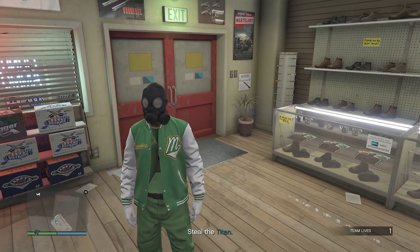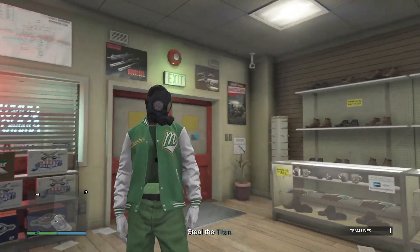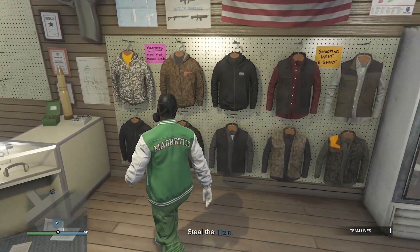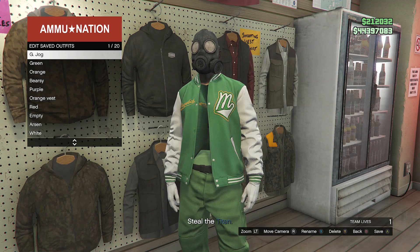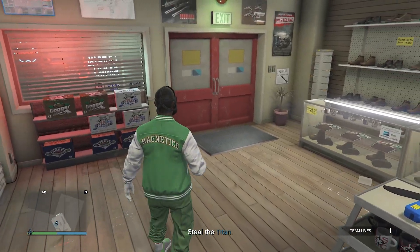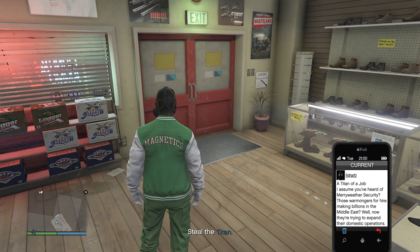When you've loaded into the Titan of a Job mission, you should see you have an invisible torso under the varsity jacket, so this is what your outfit will look like so far. After your outfit looks like this, go back over here to the tops, hit edit saved outfits, save this outfit again on slot 1 or slot 20, whichever you saved it on before. After you did save the outfit, back out of the tops, pull up your phone, and just leave the job from your phone.